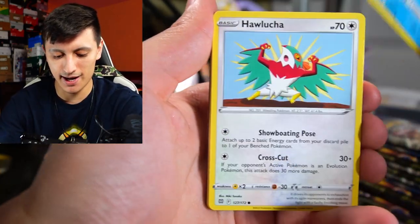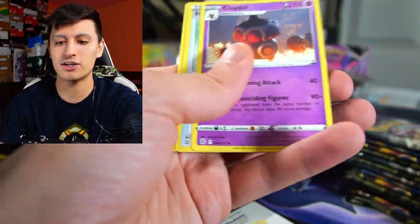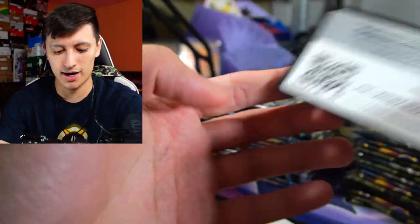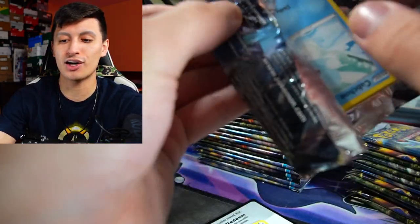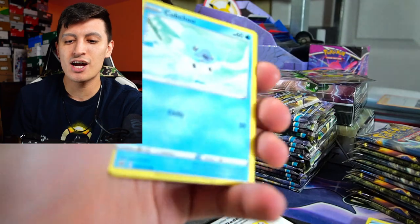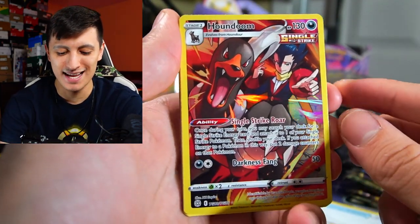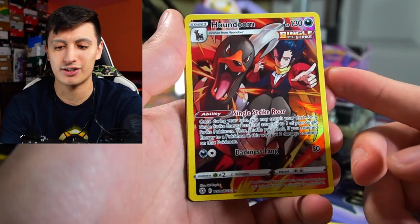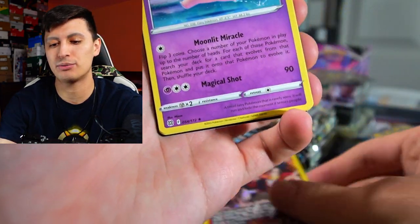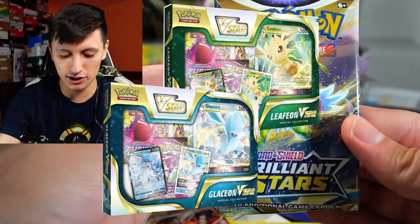Next pack: Buizel, Hawlucha, Magmar, Wormadam, Muk as our non-holo. I'm curious what will be our very first V-Star of this video. We got a Houndoom Single Strike — very nice first Trainer Gallery pull from this set. And a Clefable non-holo.